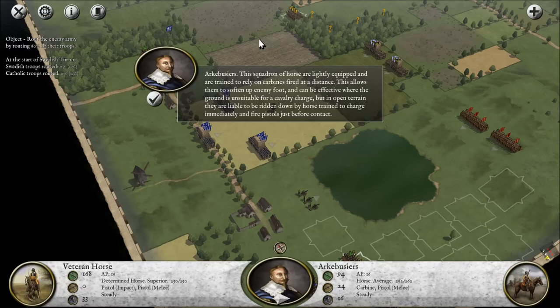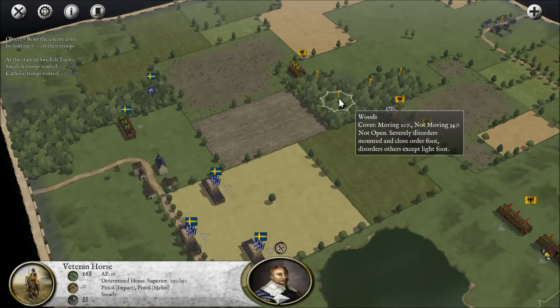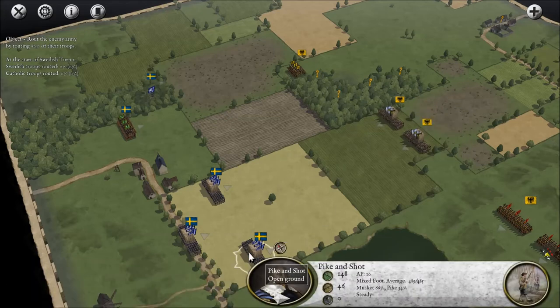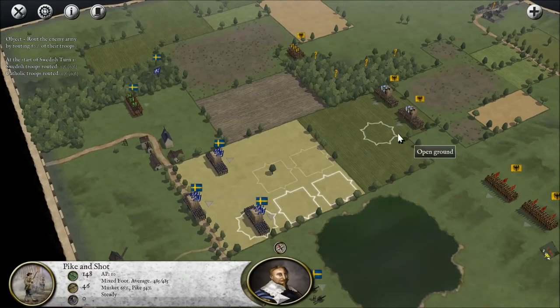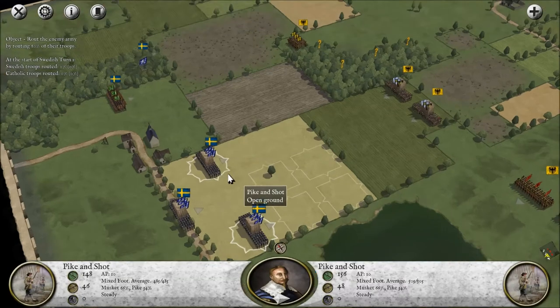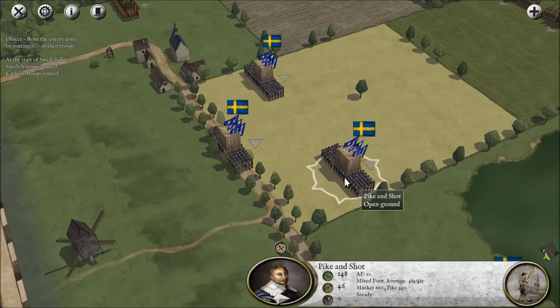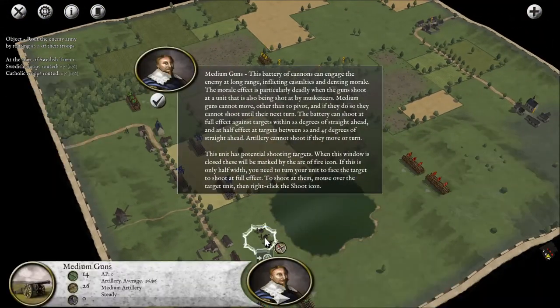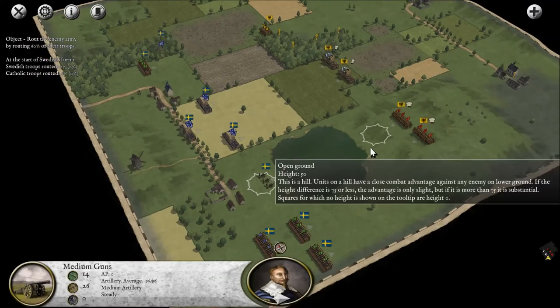There doesn't appear to be any sort of map rotation. Arquebus horse with carbines — so I've not made any odd unit choices there. Can I click one of these question marks? As I select units they appear on the left. That's fine. Pike and shot — blah blah blah, that's the stuff we read before. These are raw pike and shot, those are regular pike and shot. That's as far as I can zoom in. Those pike look really odd — they look like one big solid block. This unit has potential shooting targets — they'll be marked by the Arc of Fire icon.